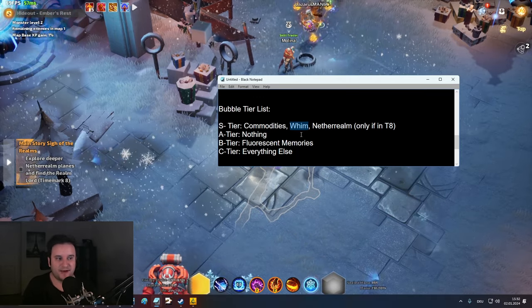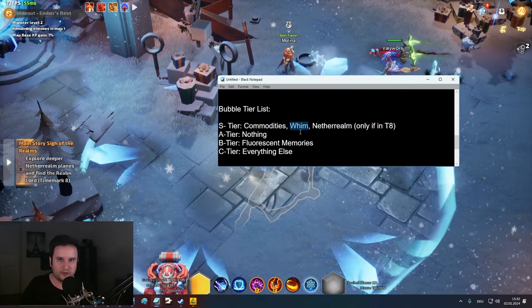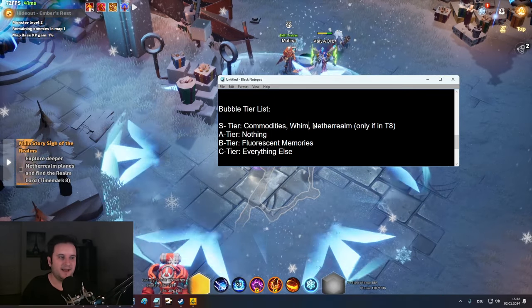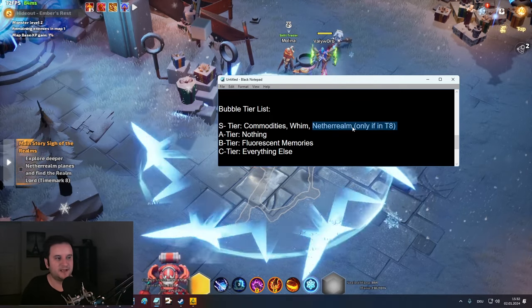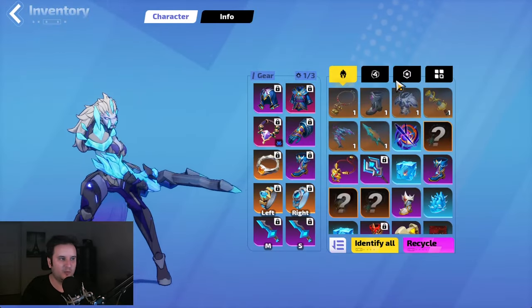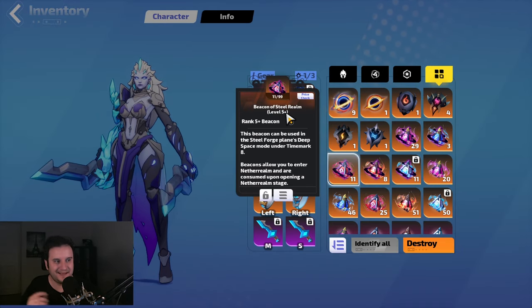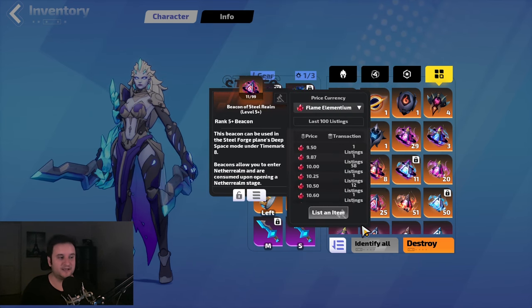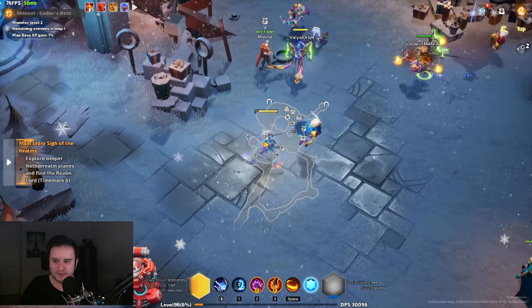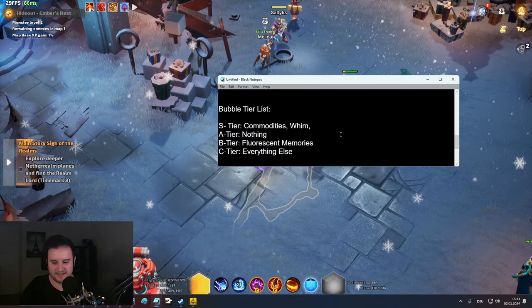Wim is the second one — the one that counts for everything. The rewards are good and when you pick them, they count as other rewards so you can get extra bonuses. But Wim is very strong. The one thing that could actually be better than commodities sometimes is Netherrealm, but this is only true in tier 8s. In tier 7s they suck — they give you maps. In tier 8s they can be deep space maps worth like 10 FE each. I've had nightmares with like 11 or 12 of these, so that's a lot of money. In tier 7, absolute dog — I'd put this at C tier. But if you're running tier 8s it's definitely up there, might even be better than commodities.